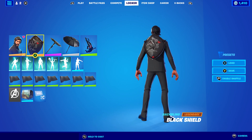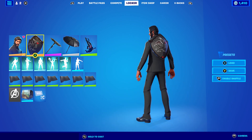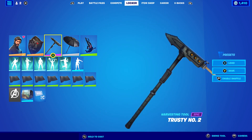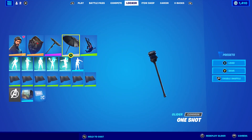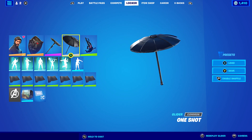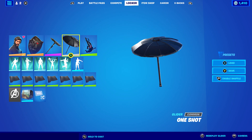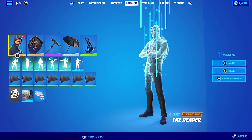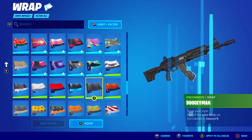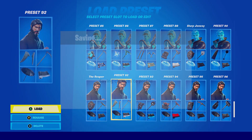For the first combo, I'm using the Black Shield backbling — just very clean and simple. It's probably the combo I used most back in Season 3. I always used the Black Shield with the Trusty Number 2 pickaxe, which is part of the Reaper set — the set is Hyde Gun. The glider I'm using is One Shot from the John Wick LTM, and the Night Flight wrap, because the black and red looks pretty cool. And the wrap had to be Boogie Mount, which is basically from the John Wick set.